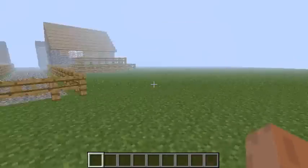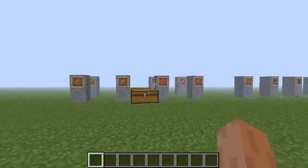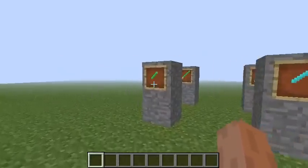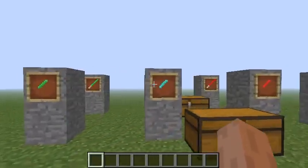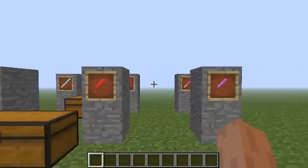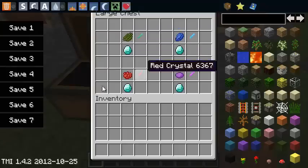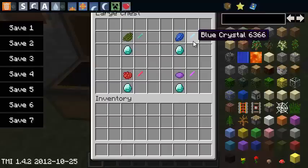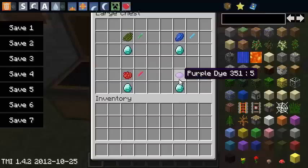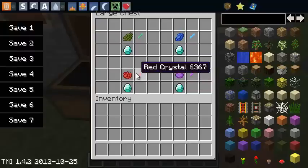I'm going to use all this stuff on the villagers. Anyway, in order to make a lightsaber you're going to need crystals. You can get green, blue, red, and purple lightsabers. If you want a green crystal you're going to need a diamond and cactus green. For a blue crystal you'll need a diamond and lapis lazuli. Purple requires a diamond and purple dye, and a diamond and rose red to make a red crystal.